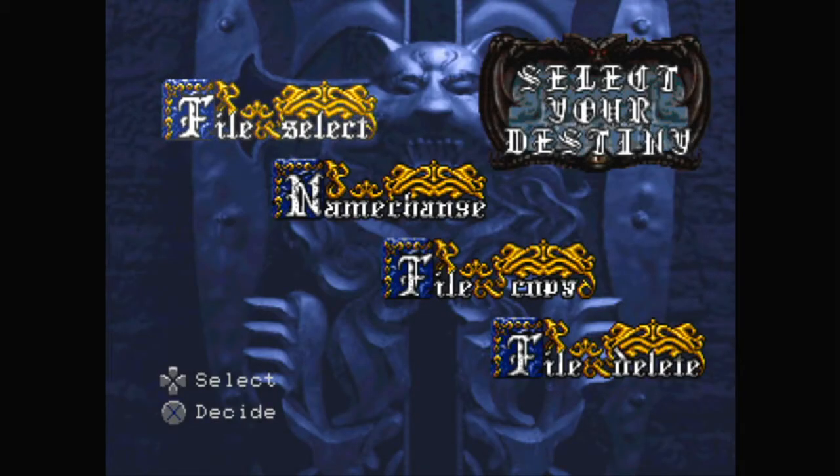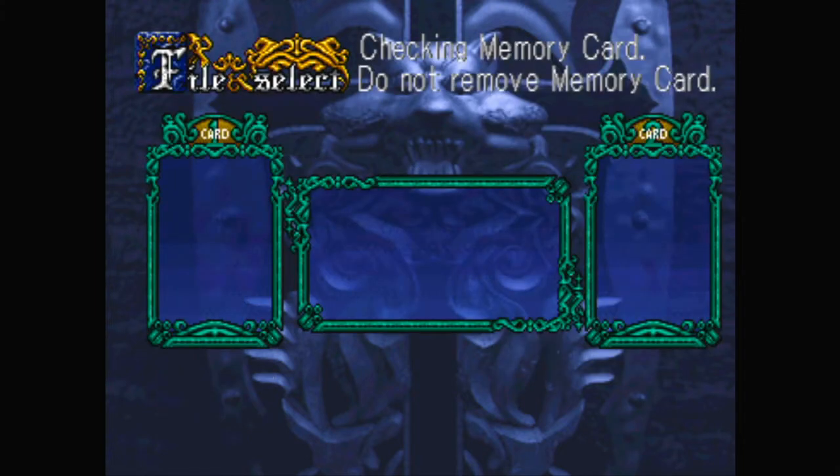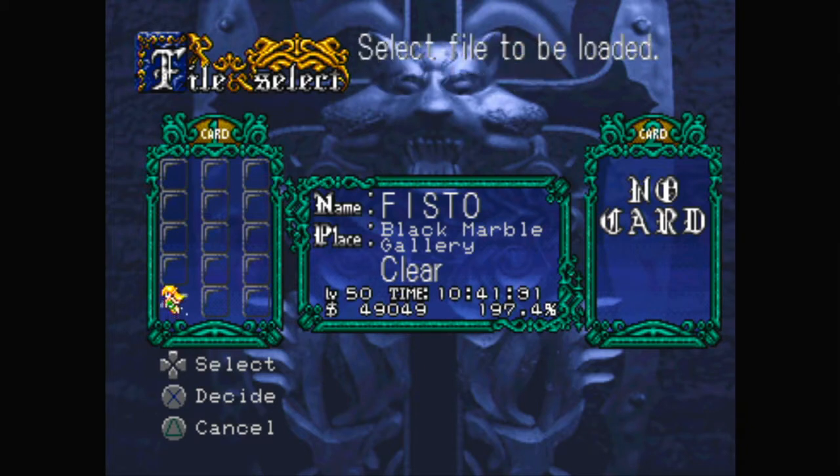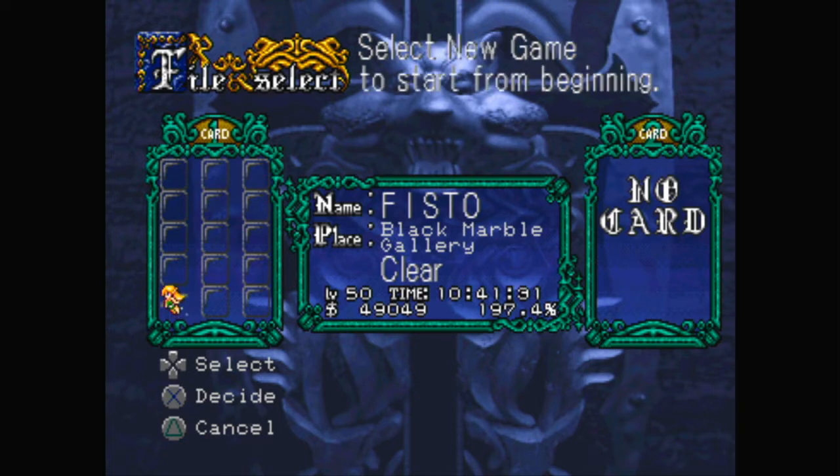There's always a new problem with this thing. I know it's very DIY. So here you can see, after you have a cleared game, it says input Richter at the top in order to start a new game from the beginning.